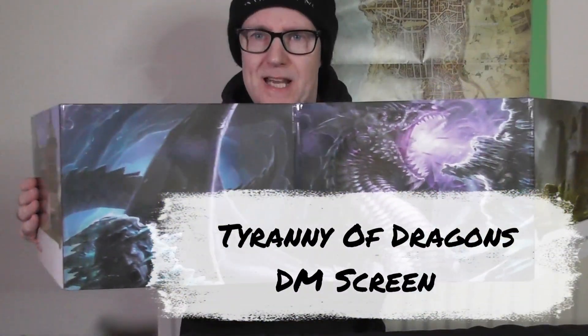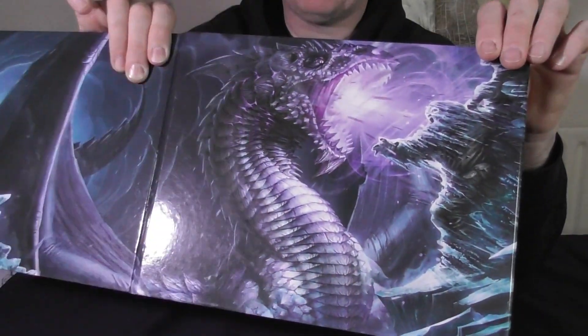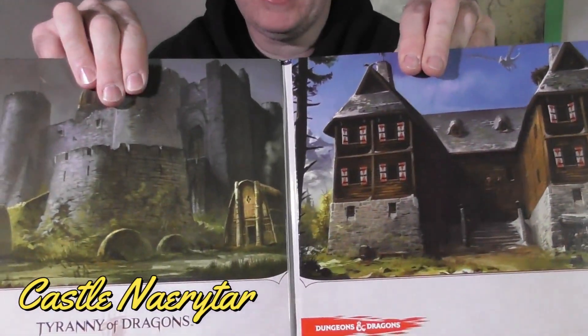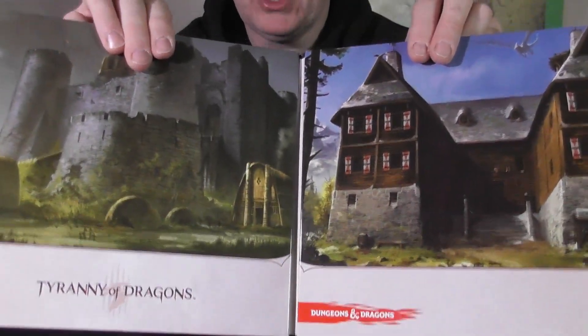The Tyranny of Dragons DM screen — the first adventure might be lacklustre in its writing, but this screen is useful. The middle two panels show basically the art from the cover: two arms castle near Tiamat and a hunting lodge. I think those are quite useful. On the inside, the first panel has...